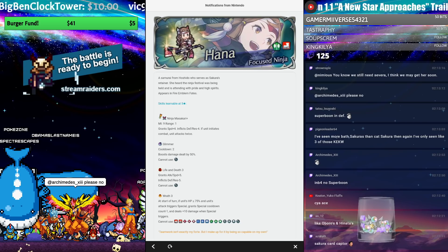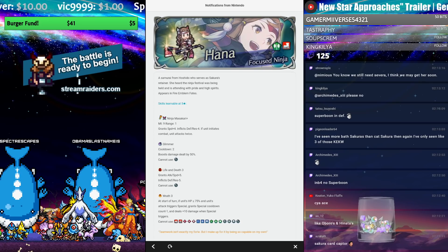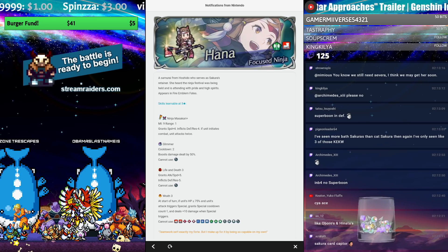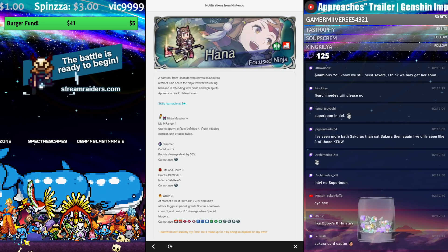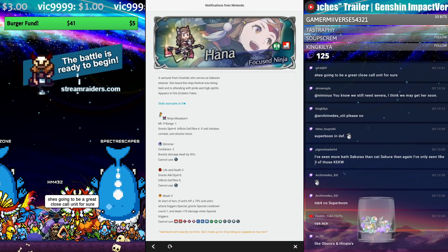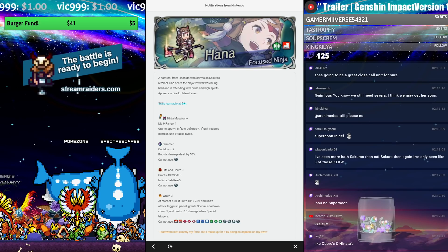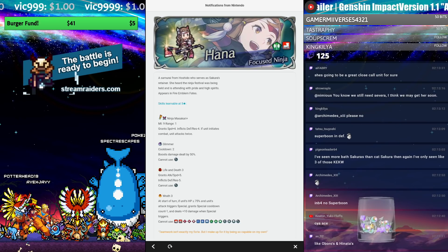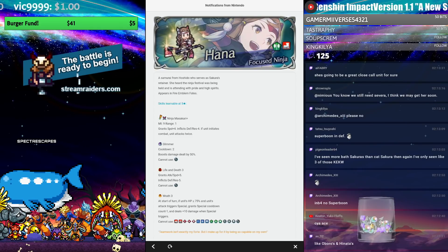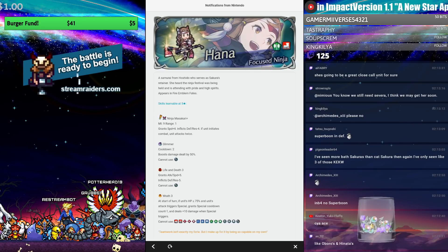Ross and Echidna — heroes with speed and attack — Hana just beats them all, and that's significant. Ninja Masakari is super useful: it grants Speed plus four, flexes Defense and Res minus four if the unit initiates combat and attacks twice — essentially a brave weapon on initiation but with no speed penalty. With good attack and excellent speed, especially over free-to-play heroes, at 176 BST I really like her.